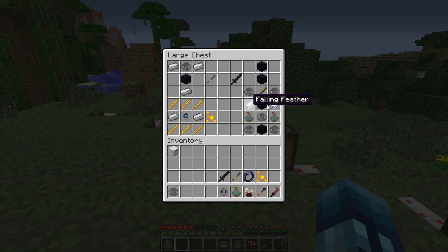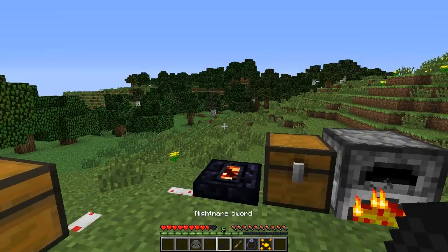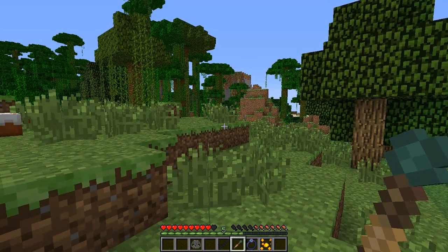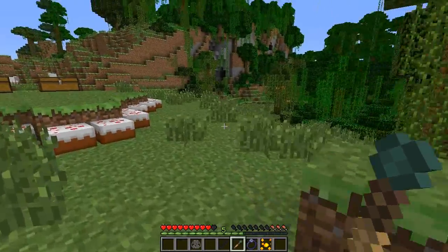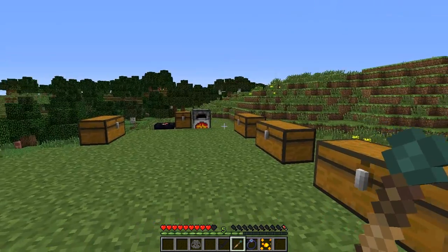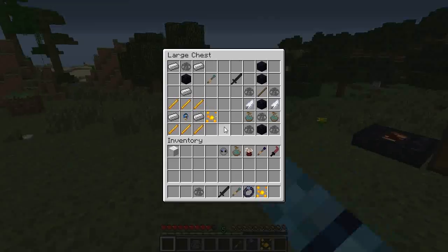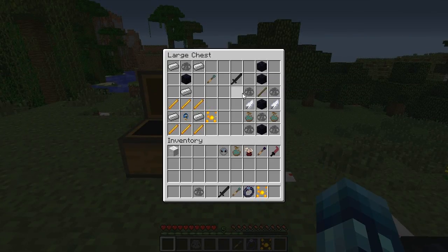Starting with the nightmare core we can craft the staff of lightning, made just like this. It has infinite uses and you simply point where you want lightning to strike. The downside is it drains your hunger pretty drastically each use, so it's costly. But it gets the job done — you can hit endermen and other mobs at a distance if they're getting away from you. These tier-two items all drain your hunger because of the unstable nightmare fuel they require.